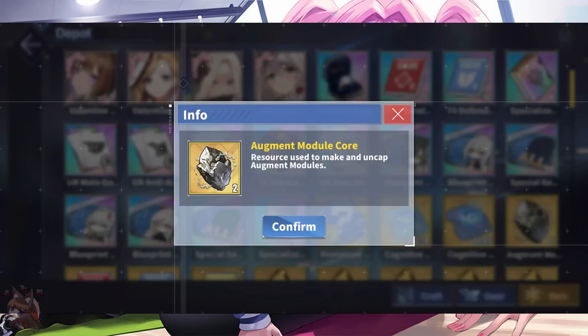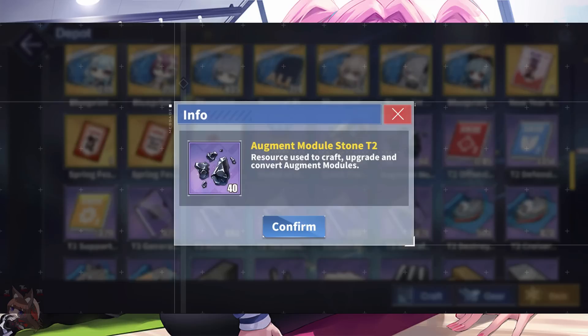You use module cores to craft the augment module — kind of like the materials you get from the gear lab to make your actual equipment. Module cores are also used to limit break the augment modules, so if you want to go up from rare to elite. Then there are augment enhancing stones, which are used to enhance the augment modules. Enhancing works just like regular equipment — plus one, plus two, plus three — going up to plus 10 currently. Once you get to a certain enhancement level, you actually get skills, so all augment modules get a skill attached that unlocks at a certain enhancement level.